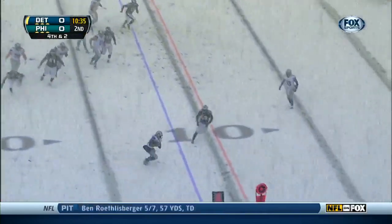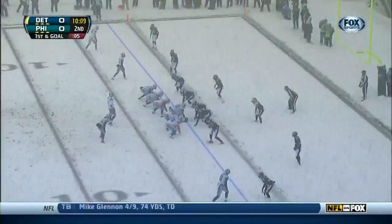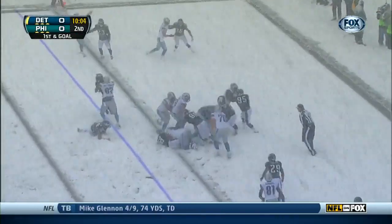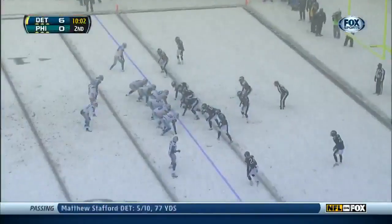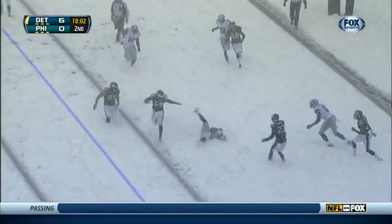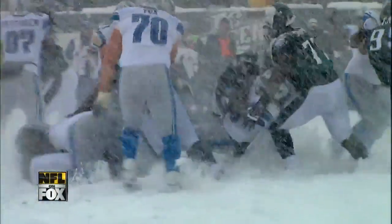Get it out to Bell and space — first down. And Moore sliding inside the five. They give it to Bell again up the middle. Touchdown, Detroit! Riddick and Bell in the backfield with Stafford — he's going to throw it, tipped, and Bell catches. Two-point conversion, good. It's 8-nothing Detroit. Joique Bell powers in his seventh touchdown of the year, he also caught the two. It's 8-nothing Lions.